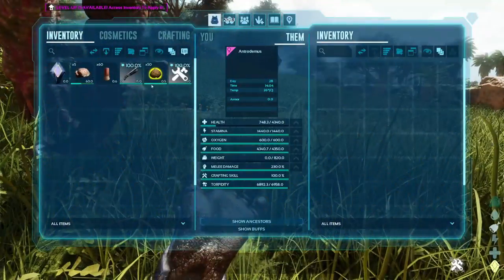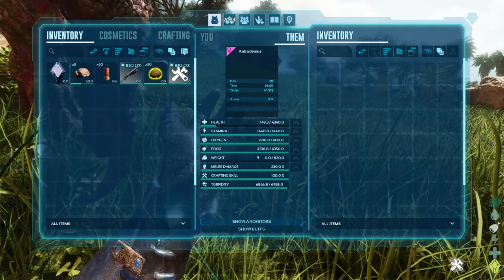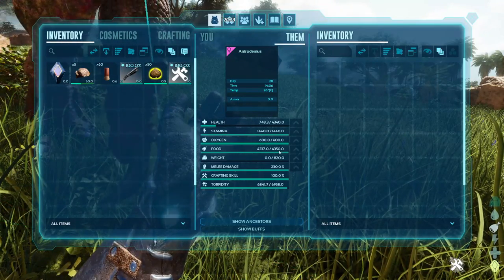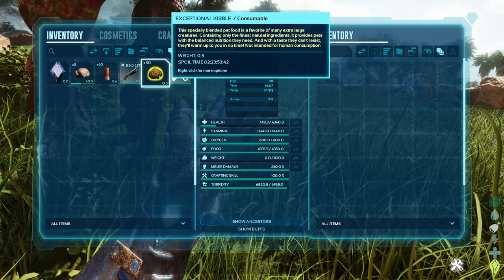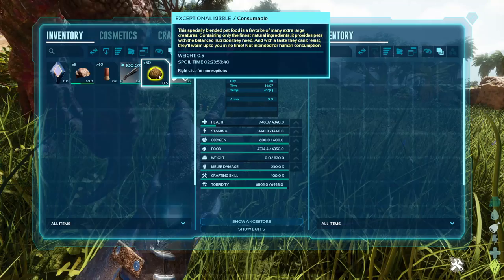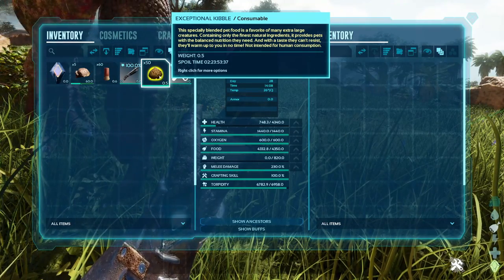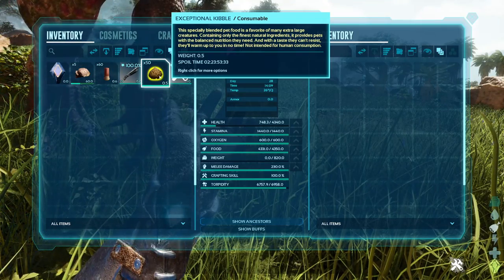Now we're going to wait a couple minutes and starve him down a bit — we're going to wait for his food to be at about 4,000. Then I'm going to give him some exceptional kibble. You could also give them any meat: mutton, prime, then raw meat — just the standard carnivore selection.